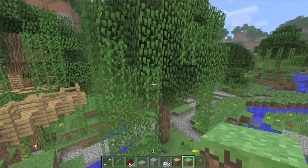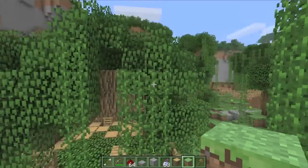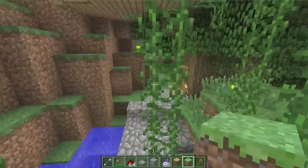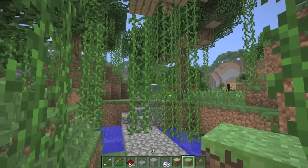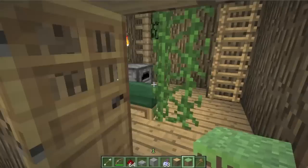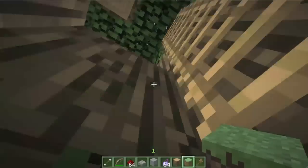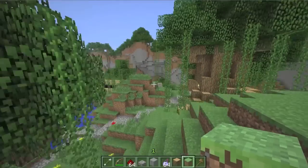I already had this started, so that was a great reason to continue. This is Link's house — it apparently has vines in it, I don't know why I decided to do that. I'm not sure whether to pick this up as a CTM or an adventure map, or maybe even both.